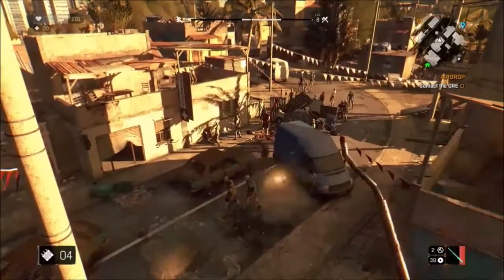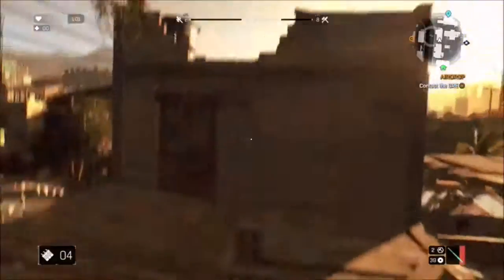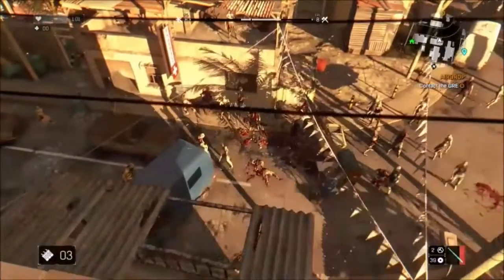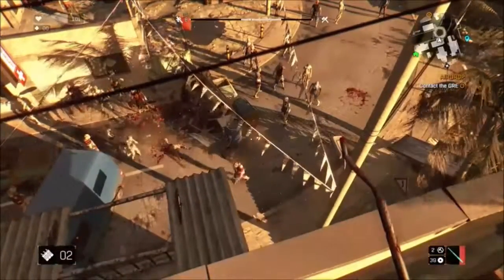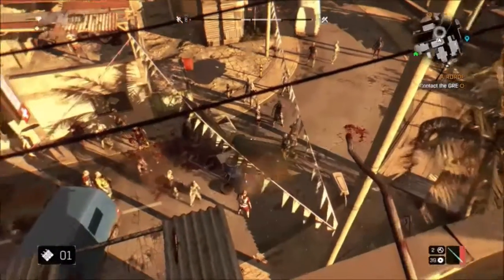Firecrackers are also good to use on petrol because they set off the petrol, as well as next to any explosive barrels because they cause the barrels to explode. But a word of warning: it will cause the infected to spawn on your location and run at you from miles around, so just keep that in mind.